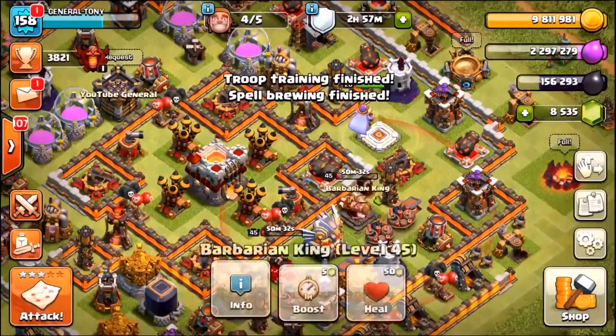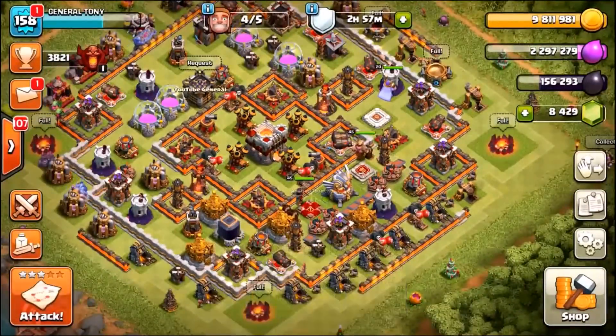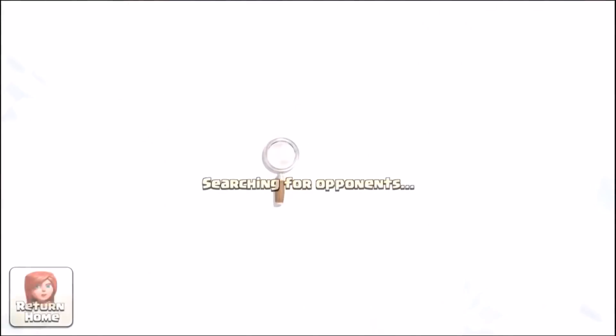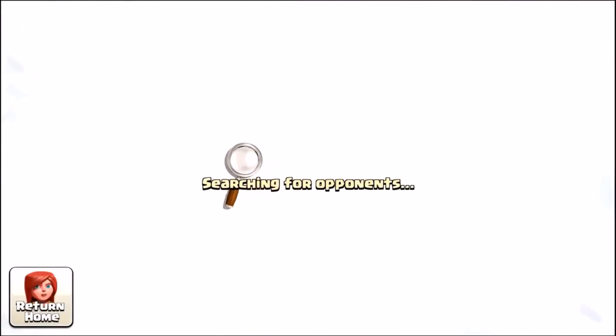Gemming doesn't give you skill, so if you want to be a skilled player, do not gem. Gemming is only for entertainment purposes. We still need a two-star. I promise you one thing — if you've made it this far into the episode, we're getting a three-star on the next base. I'm going to show you my skill — we are three-starring a base with some good loot.